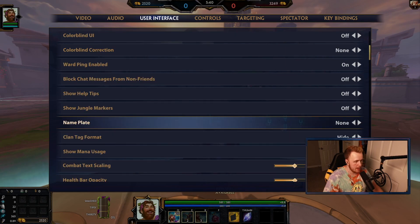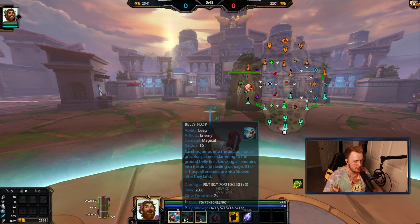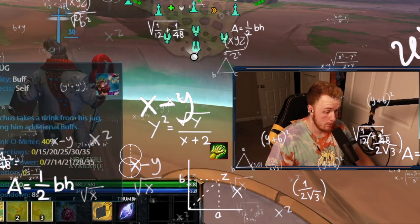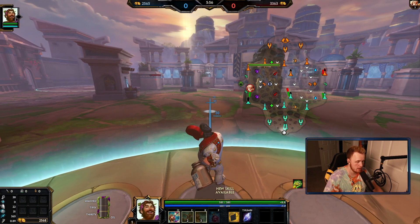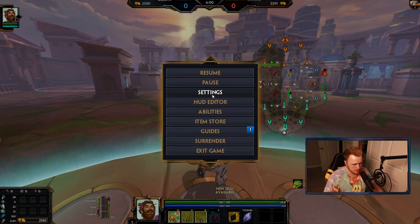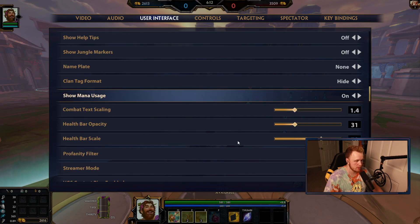Clan tag hidden. Mana usage on — this is probably one of the most important things to turn on if you're new to SMITE. Just turn that on immediately. Being able to see how much mana you're using on each ability instead of having to guess — 'How much mana? Am I running out of mana?' — you can just look and see 'oh it's 20 mana to use that.' I have the combat text scaling a little lower, health power capacity a little lower.